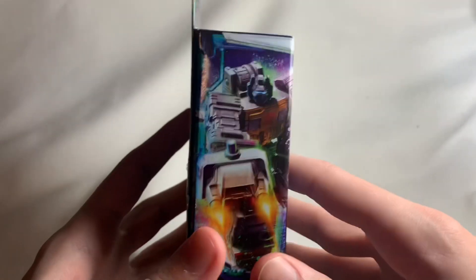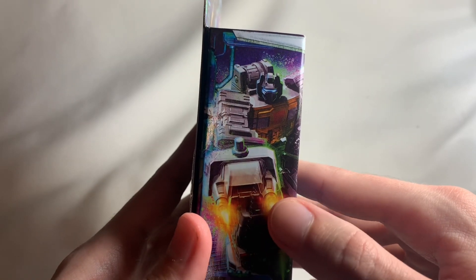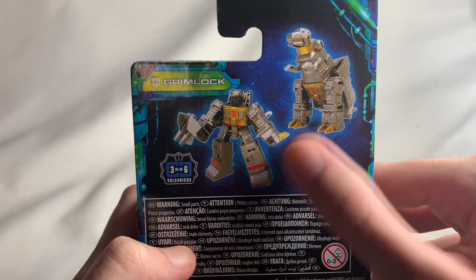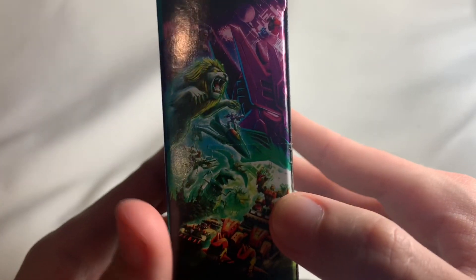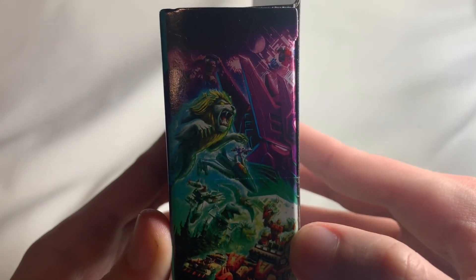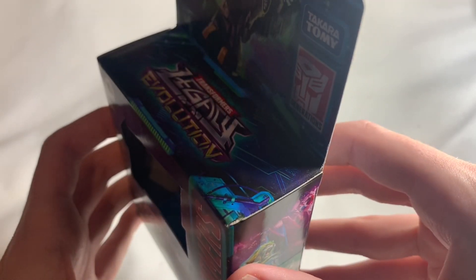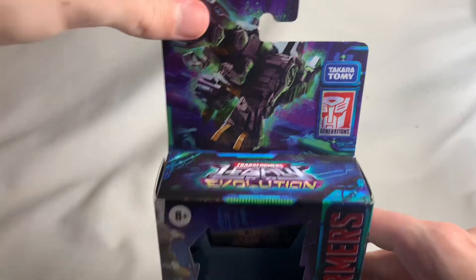On the side of the box here you've got Grimlock in his action pose in his robot mode — very awesome. On the back you've got him in his robot mode and in his dinosaur mode. Flip around to the other side and you can see the other characters in the Legacy Evolution line. I thought I was going to say just 'Legacy' but it's Legacy Evolution — anyway, let's take a look at the actual figure.